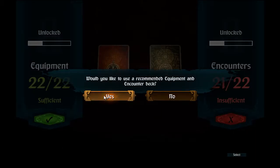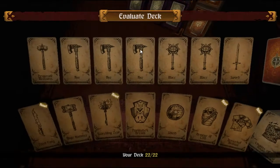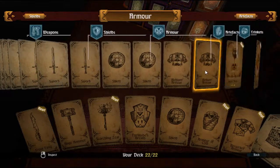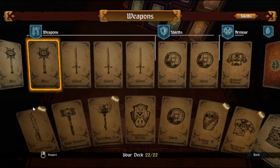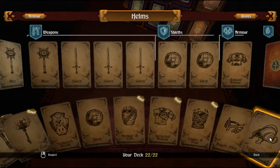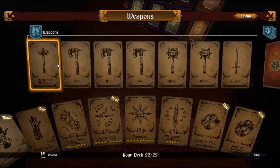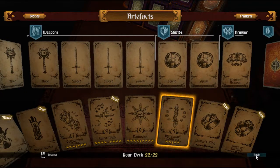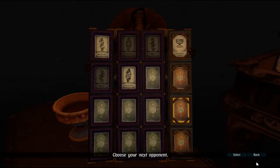The deck building aspect: when you first go in, it'll ask whether you'd like to use a recommended equipment and encounter deck. You can click on these cards to see all the cards available to you. In the actual game, you start off with the basics and then work your way up, getting things like the huge hammer, the frost fang, better shields, the armour of the cold. If you're not too good at deck building, you're probably going to want to stick with the recommended build.